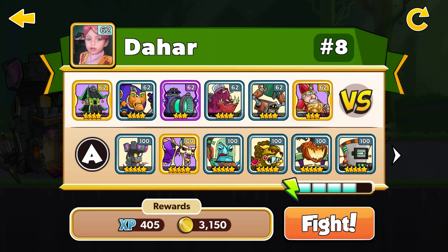My enemy has the pagoda, 4 stars, double 62, and also the bishop, 3 stars, double 62. Let's go and let's fight.